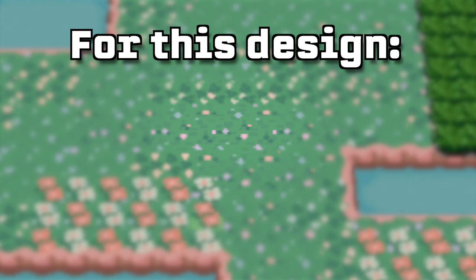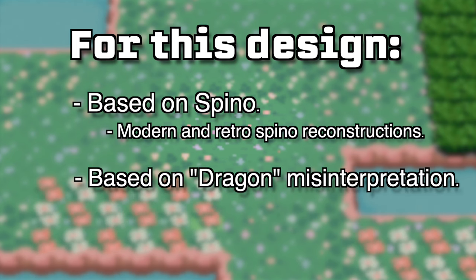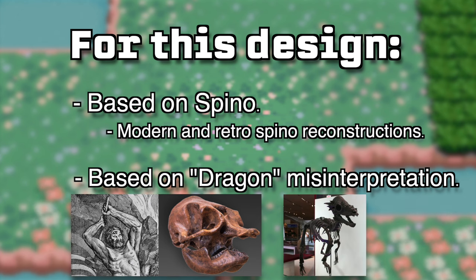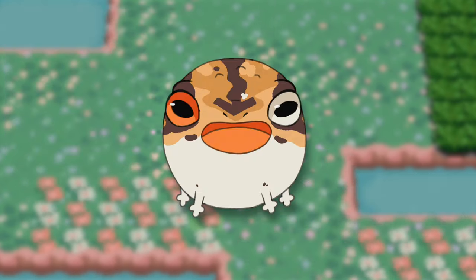In rapid fire, here is the list of things that I know to be true before going into making my design. I want this design to be based on Spinosaurus — more specifically, based on two of the different renditions of Spinosaurus over time: one, when it was first reconstructed, and two, the more modern day reconstruction. I also want to base this design on the fact that back during ancient times, if someone happened to find the remains of a dinosaur or other ancient creature, they would often misinterpret what the bones were remains of. So we ended up getting things like Cyclops from misinterpretations of mammoth bones, or fearsome dragons from dinosaur bones — which works out wonderfully, because I also want this design to be a pseudo-legendary dragon type. So, a Spino, a dragon, and it's a pseudo-legendary, which means three forms. Now I can get started.